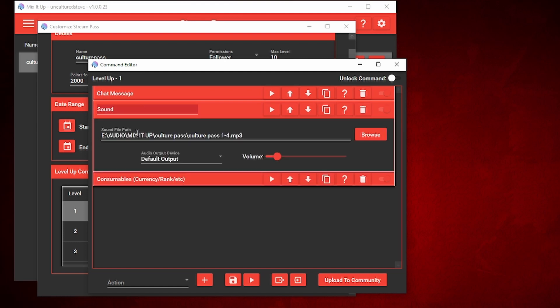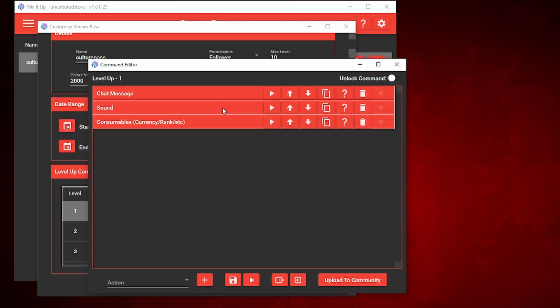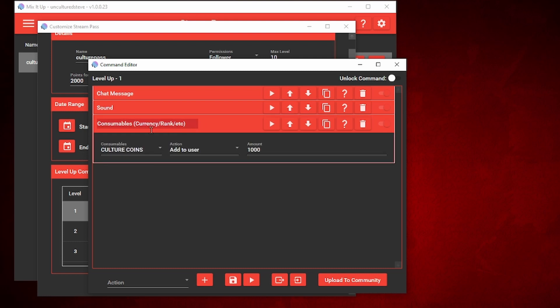The second one is an audio command, and it will play a sound when that person levels up the Culture Pass. The third trigger uses consumables — this automatically gives them the 1000 culture coins when they level up.